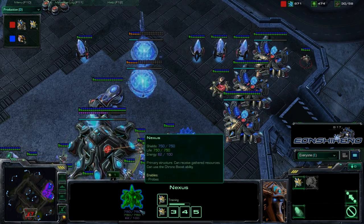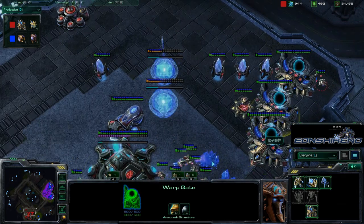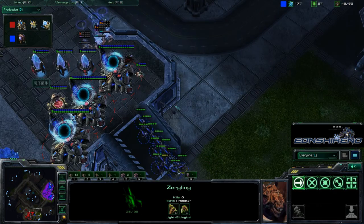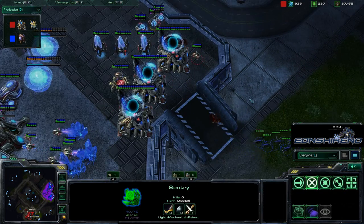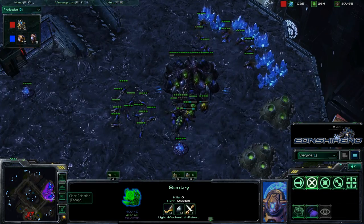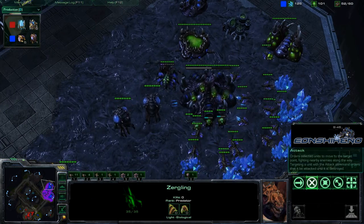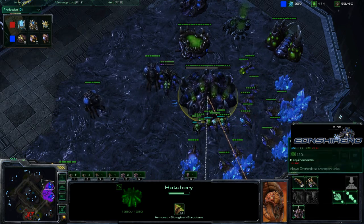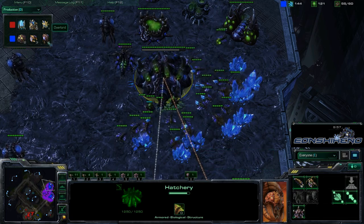Ace is finally getting Warp Gates finished and has a lot of energy saved up — he definitely needs to be chrono-boosting these Gateways. Maybe he'll go for one last hurrah. Sin has a large army and is going to do a run-in. Sentries are being warped in for defense — Sentries and Zealots are a good combination to deal with Zerglings. Sin is going only Zerglings and has not yet decided to upgrade to Lair, but he's back on gas so we'll probably see that very soon, unless he just keeps amassing Roaches.